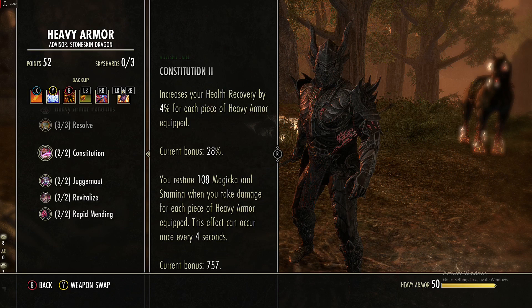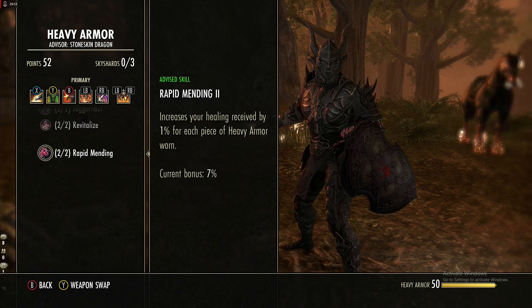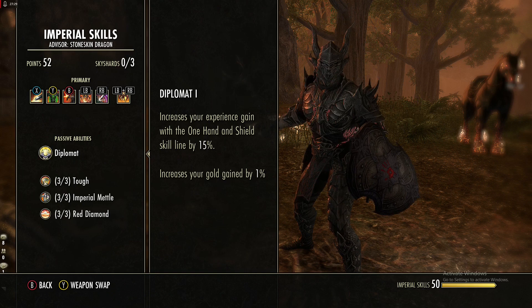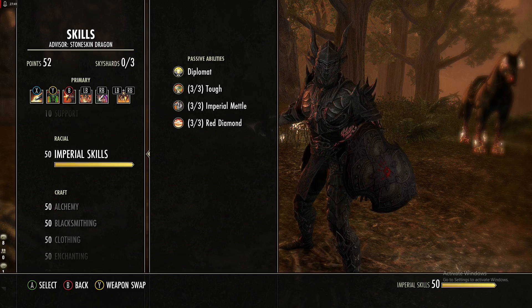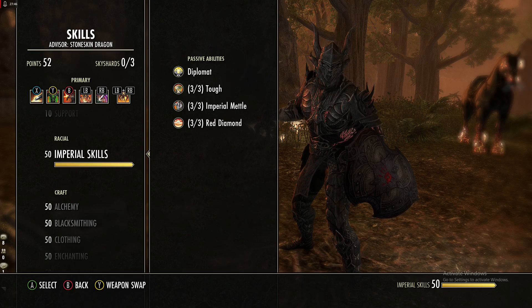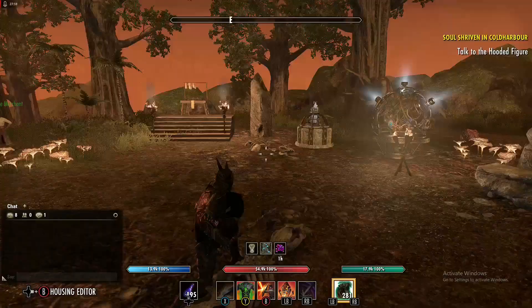In heavy armor passives get everything — they all matter: increased resistances, health recovery, resources restored when you take damage, max health, and 28% increased resources gained on heavy attacks, plus increased healing received. We are running Imperial race, which gives 1% gold gain, 2k max health, 2k max stamina, and all abilities cost 6% less. If you don't have that DLC, Nord is a good option — they give resistances, health, and ultimate regeneration when taking damage.